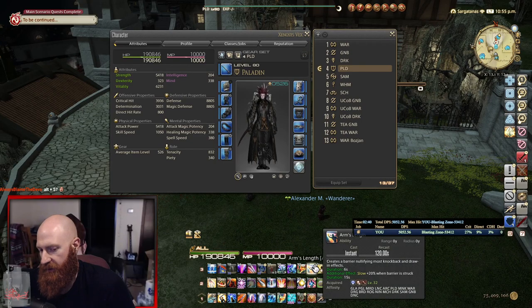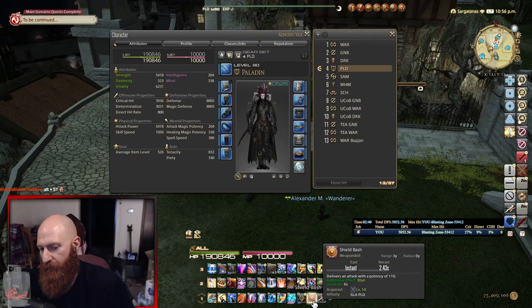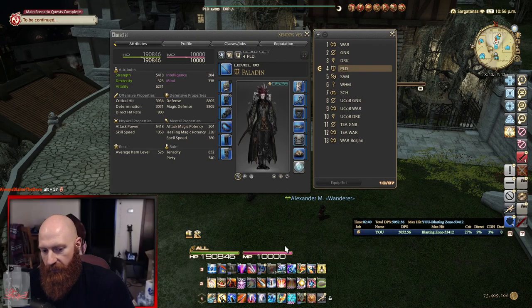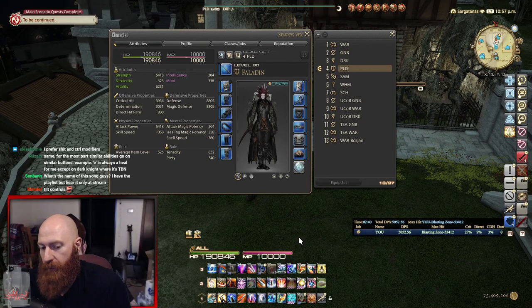Rampart is always Alt. The 30% mitigation is always Alt 1. The job-specific personal cooldown — so Camouflage, Dark Mind, Sheltron, Raw Intuition — it's always Alt 3. Reprisal is always Alt 4. My DPS buff or steroid is always Alt 5. So basically, it doesn't matter what tank I play — with just these basic rules, I already have a vast majority of my abilities already mapped out. My Arm's Length is always here. My Shirk is always here. This will help you out a lot.